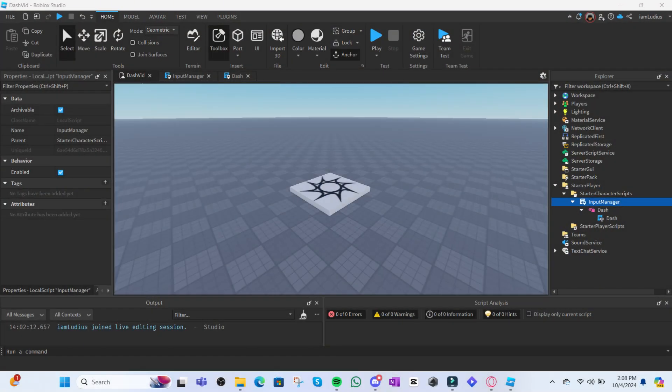Alright, so we're here in Studio now, and we're going to be doing two separate scripts. Make sure that the first script is stored in StarterCharacterScripts. I named this first script InputManager. You're also going to want to create a BindableFunction inside the script, and put another LocalScript called Dash inside the BindableFunction. A BindableFunction is just something we use to connect two or more scripts of the same type — so LocalScript to LocalScript.